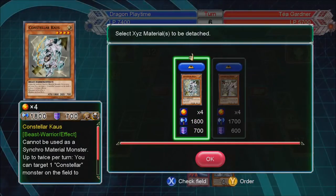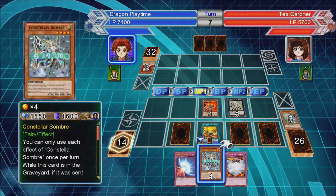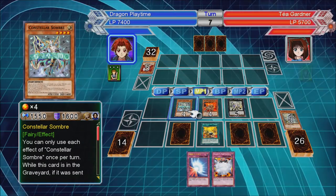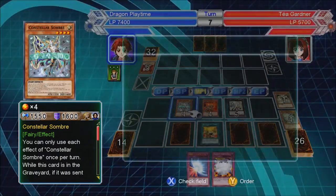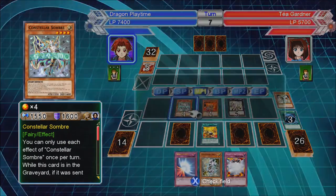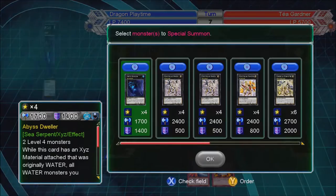I'll just go for Rank 4 this time — actually Rank 5. Show how that's done by summoning this guy — he's your Kerykeion if you play Evil Swarms. Banish two Level 3s, get him on board. Go for Omega.